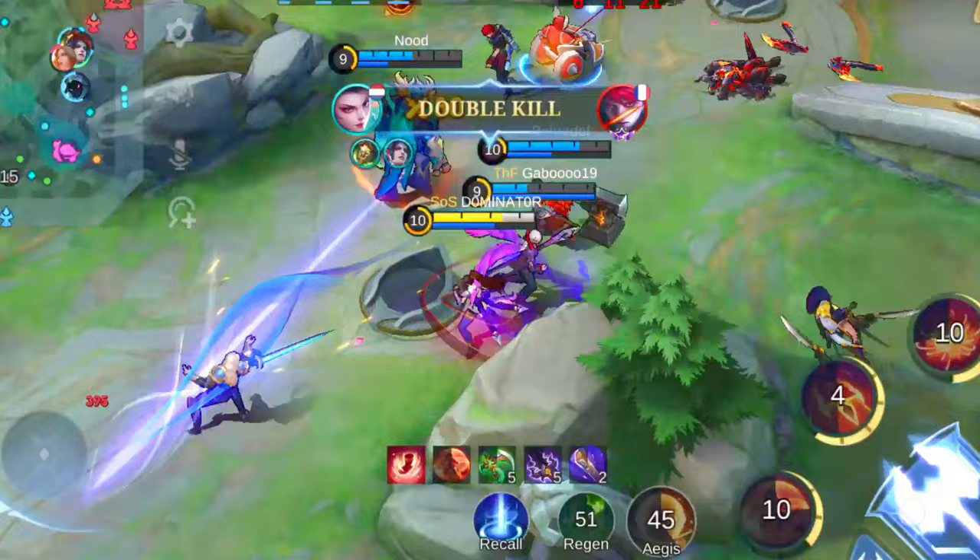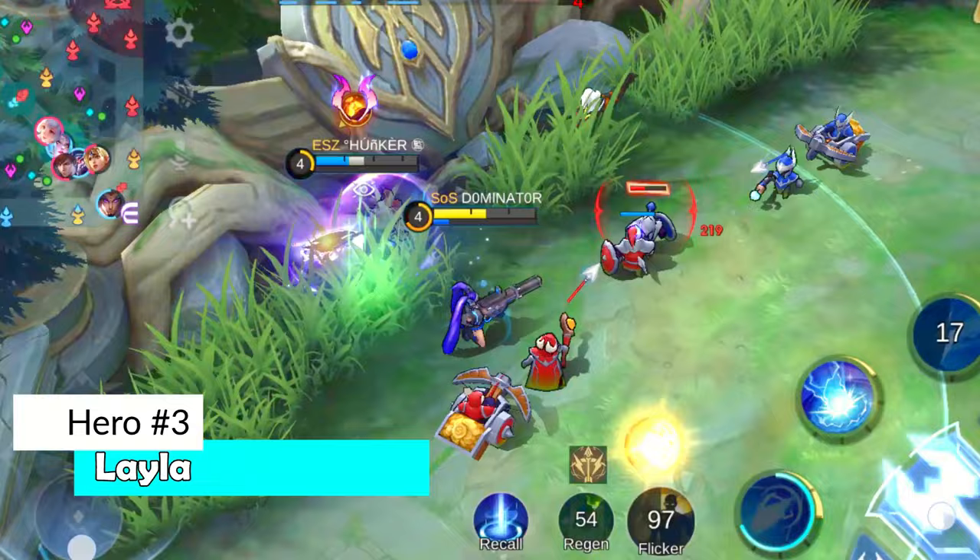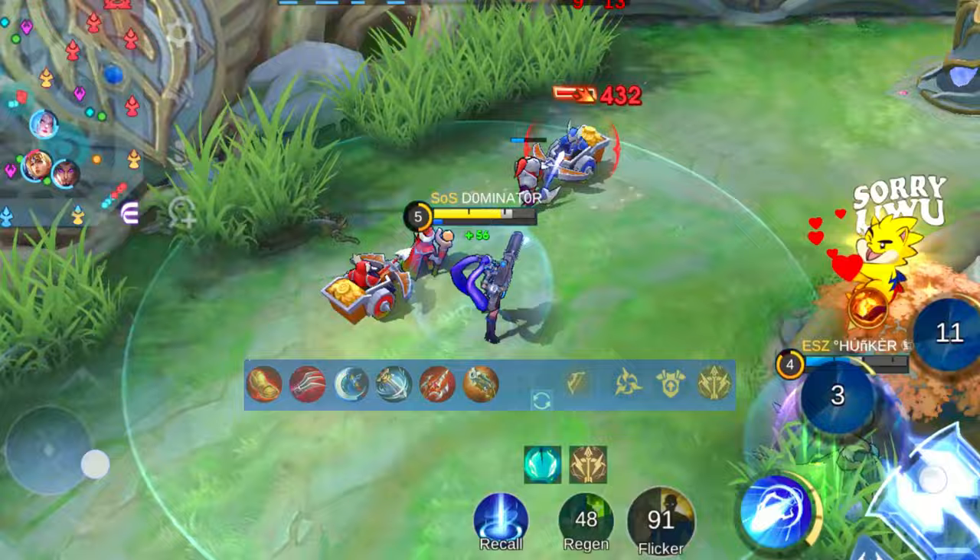Hanabi is ready to show the world what she's made of. Breaking into the top 3, we've got Leila taking the stage. I'll be honest, Leila hasn't always been my cup of tea, but hear me out — she's making waves, especially in the lower ranks. Let's address the elephant in the room: Leila's lack of an escape skill is a glaring weakness that makes her a prime target.